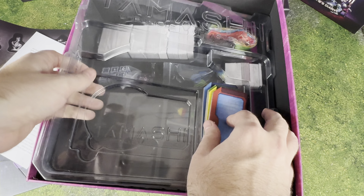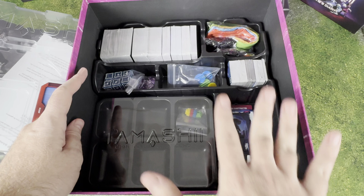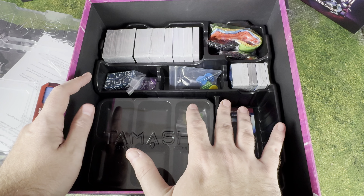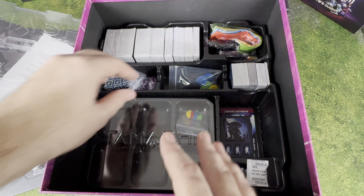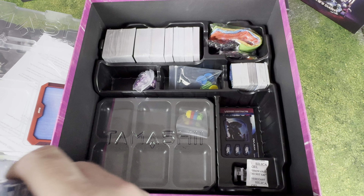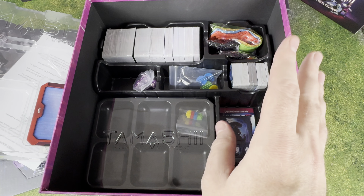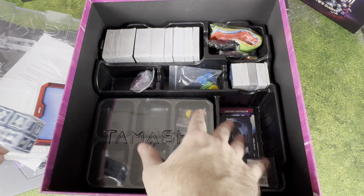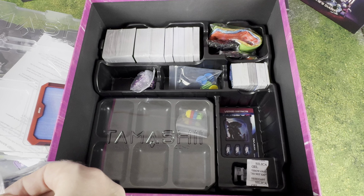When you pull this whole top layer off, we've got a whole other layer. This is something I love about Awaken Realms — I've seen this in just about all of their games like Nemesis. They have just the best inserts ever. This is such a really good organizer inside.